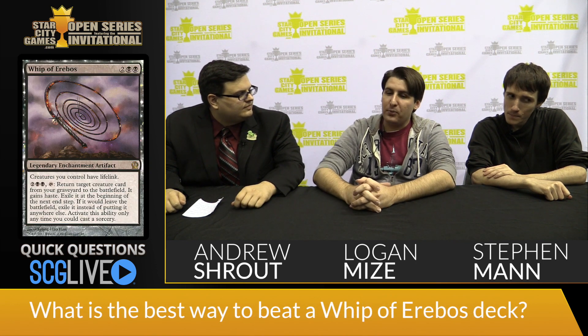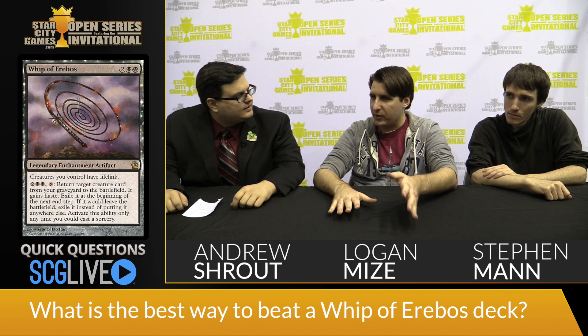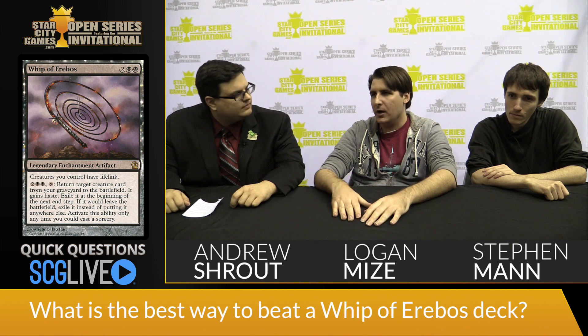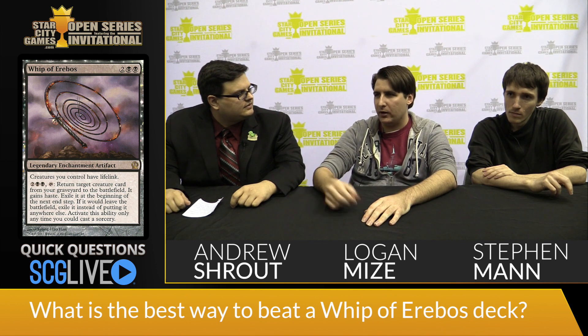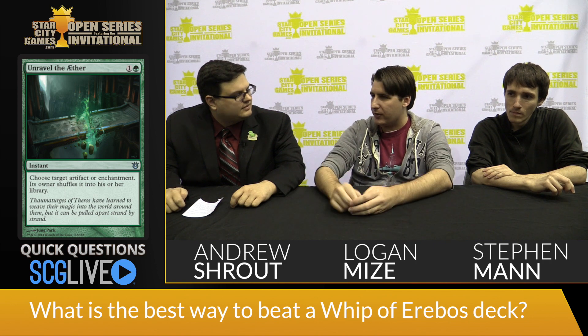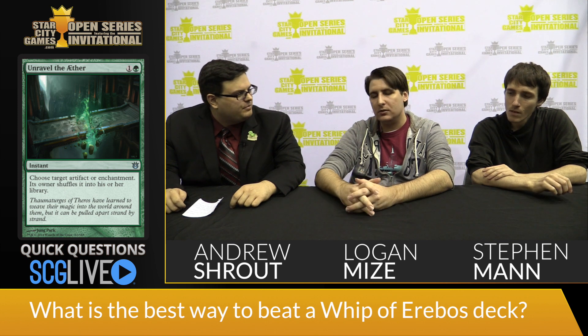What is the best way to beat a Whip of Erebus deck? Steven: Probably early pressure so that they're forced to play it out turn four or five or whatever. And then a disenchant effect — Destructive Ravelry or Unravel the Aether — and then just continue applying pressure so that they don't have a chance to gain the life or activate it.